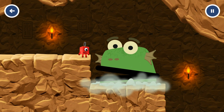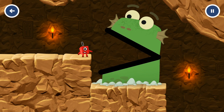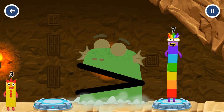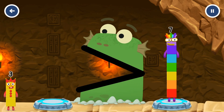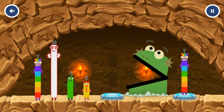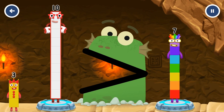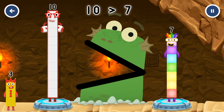Uh-oh! B Blockzilla! Find a bigger number. B Blockzilla — me like bigger numbers. Ten is greater than seven. You cracked it.